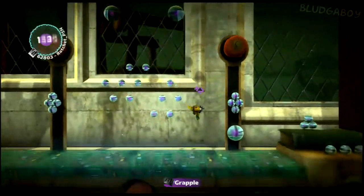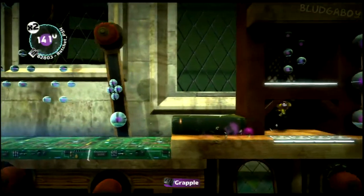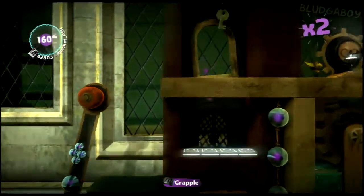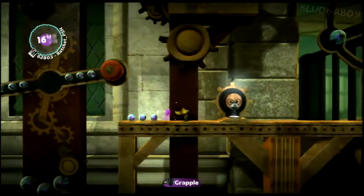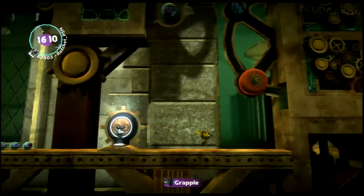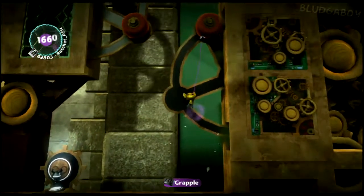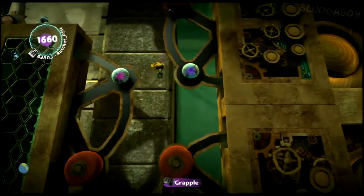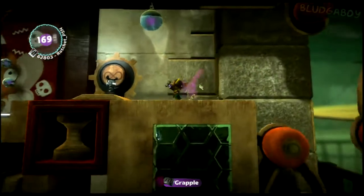Swing across these when they're close together — when they're further apart, you're not going to be able to reach them in time. Just grab onto the one that's higher and wait for it to take you across. Don't be impatient. Don't go in where the wheels are or the concealed part of these wheels, because there's deadly gas in there that will kill you. This one will take you across.